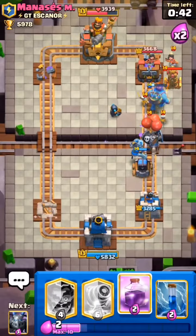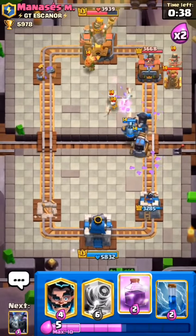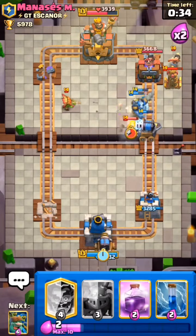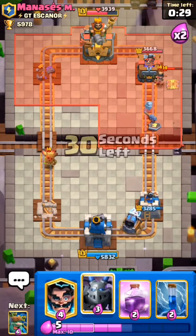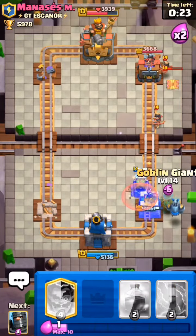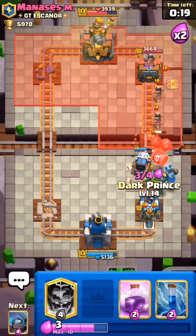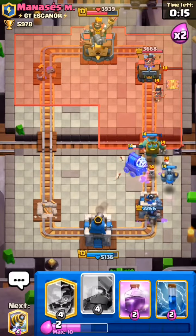I will use Mini Pekka in the middle but he used Tesla near the tower — well played on his end. He is defending it pretty nicely but we will somehow break through in triple elixir time. I cycle my Mega Minion at the back, then use my Goblin Giant and Dark Prince for that Goblin battle — that's a lot of damage.